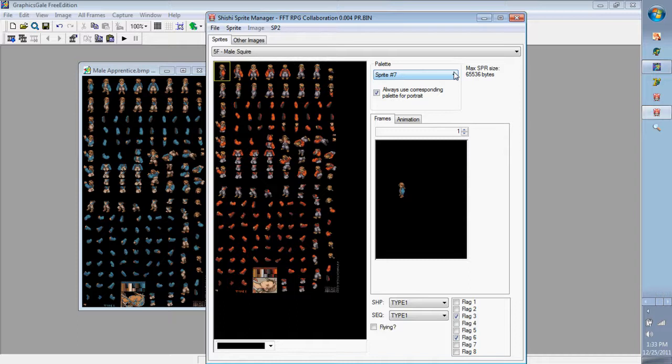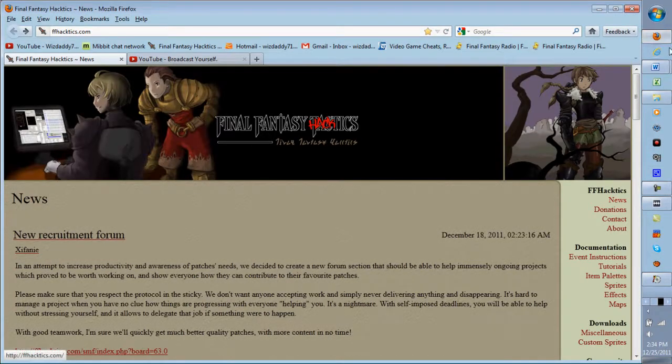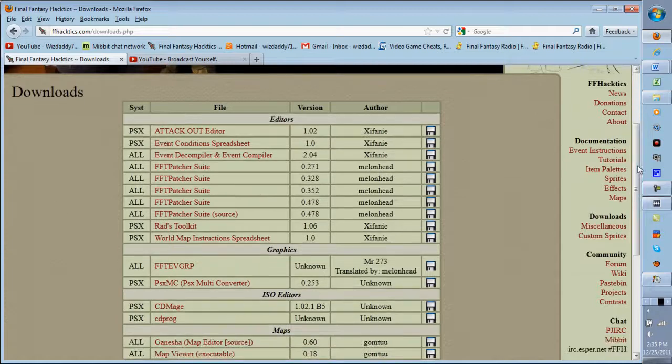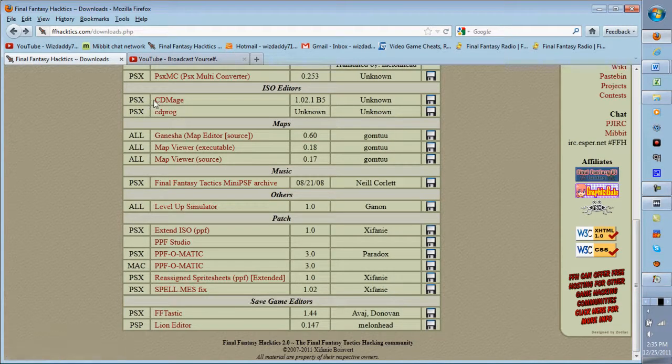Now we're going to begin the tutorial for adding formation sprites as well as pre-battle sprites — the screen right before you get into battle. A couple of tools you'll need: from ffhacktics.com go to Miscellaneous downloads and get FFT Patcher Suite, the most recent version. It includes FFT Patcher and Shishi Sprite Editor, which is the same as the manager I showed you.